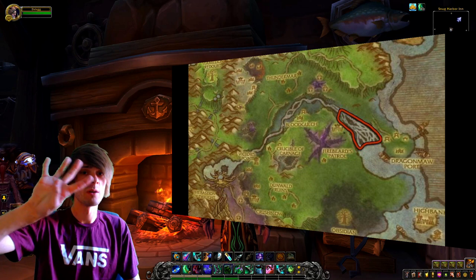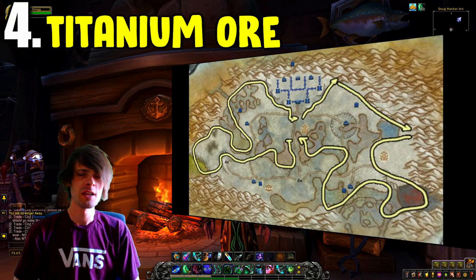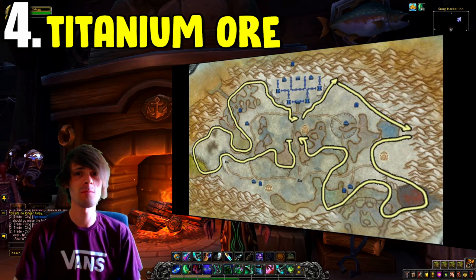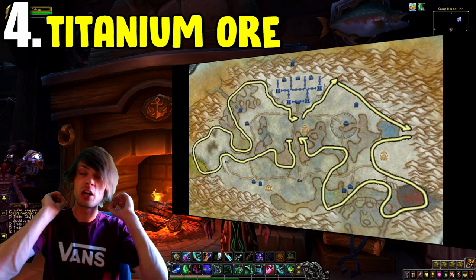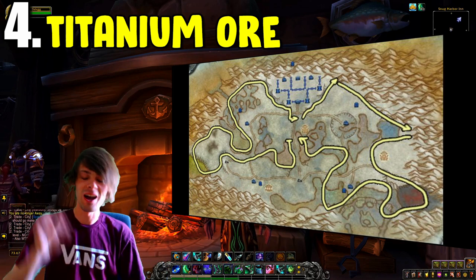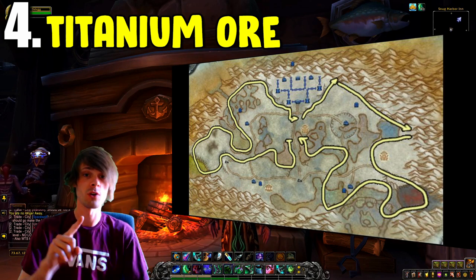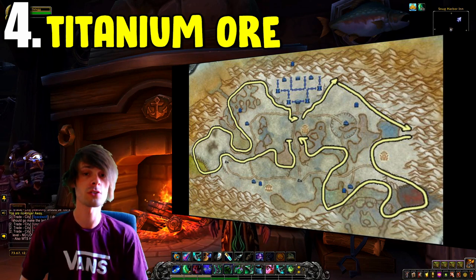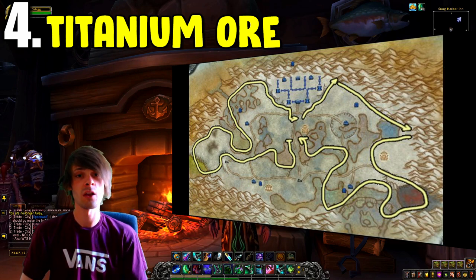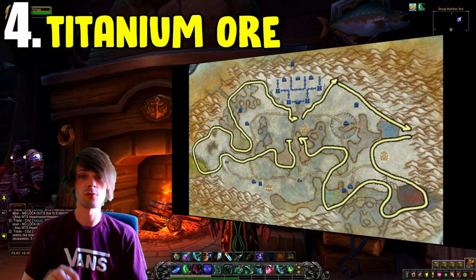Coming in at number four is the Titanium Ore Farm in Wintergrasp. This has been one of my most favorite farms for literally the entire time I've played, mainly because it always sells and is always in demand. It is used for a lot of transmogs and the Mechano-Hog (Mechaneer's Chopper), which is a lower-tier mount but sells relatively well on most realms.